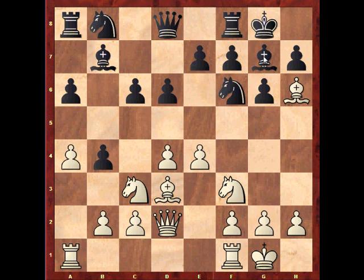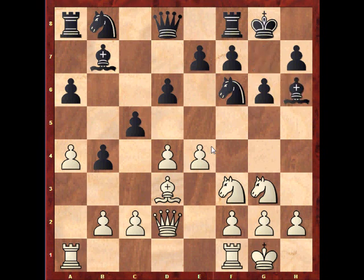Knight to e2, preparing to switch over to the other side to take part in a kingside attack. Black plays C5. Now I think e5 would have been a nice idea here. Knight to g3, following the plan. Black takes on h6, and now we see the idea — the queen comes in at h6 and has access to the enemy king, which is not feeling comfortable at all. I think black should play something like knight b to d7 to add some defenders.